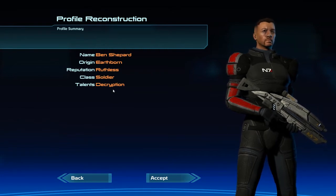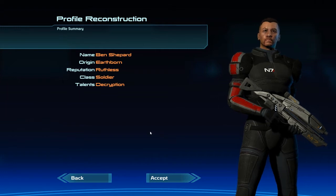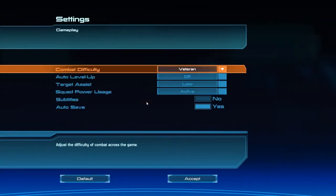I'm going to try and play out a renegade Shepard. Main story choices are going to be renegade — probably going to be a jerk to a lot of people in the game. There is one caveat though: I really love the Mass Effect crew and I just don't want to be jerks to them. So most of the time I'm probably going to go with paragon options when talking with the crew and squad. I will try to play out renegade when it makes sense, especially for the big major story choices. Ben Shepard: Earthborn, Ruthless, Soldier, and Decryption to get into loot.